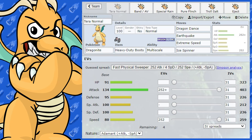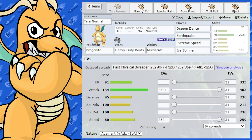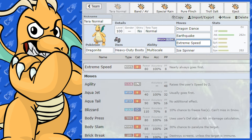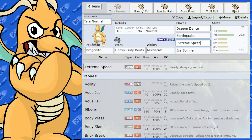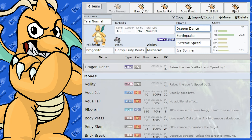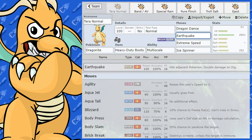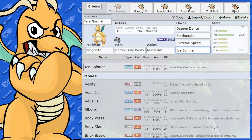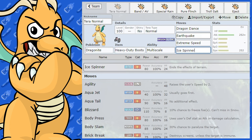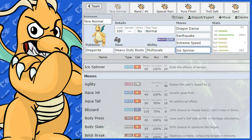Dragonite is my favorite Pokémon and it's got so many movesets you can use. The most prominent set that works very well is Tera Normal Dragonite. Because you've got Extreme Speed, which is 80 base power and always goes first. So we've got Dragon Dance to boost speed and attack, Extreme Speed for Tera Normal, and for coverage you've got Earthquake, plus either Ice Spinner or Fire Punch. You can even run Roost in that last slot. Tera Normal is great because it's only weak to one thing.